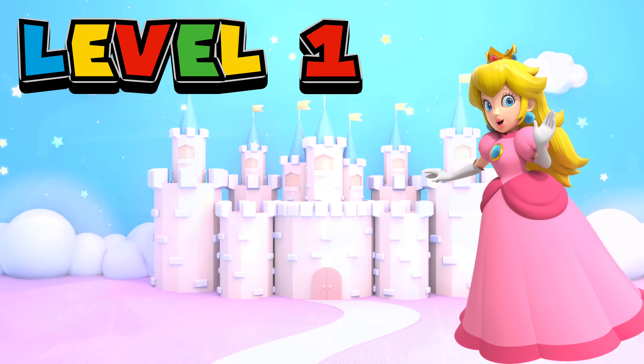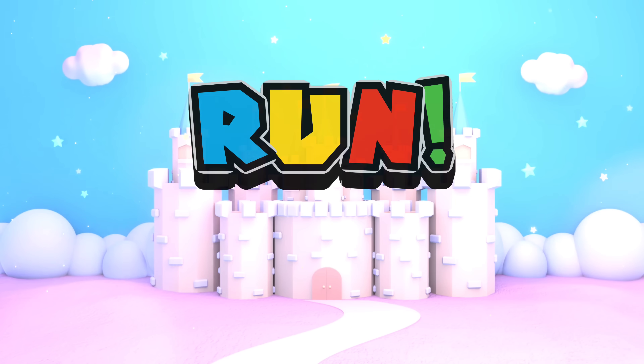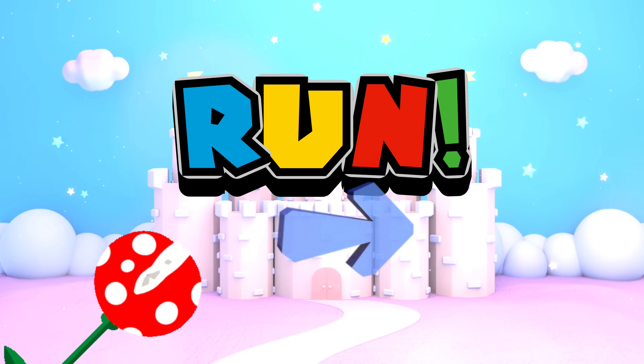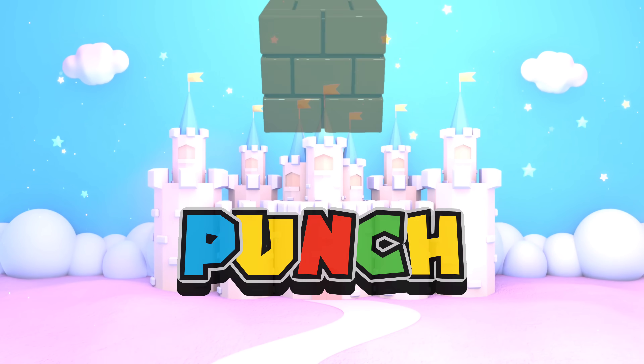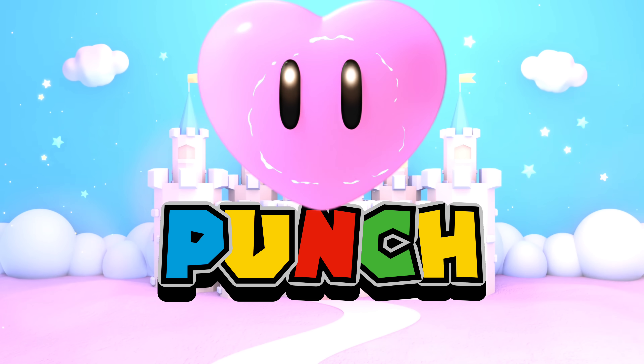Level 1 — you've got to help Peach collect the power-ups! Run through her kingdom and dodge the obstacles! Collect the coins and the power-ups! Punch the blocks to collect the hearts! Keep Peach strong!